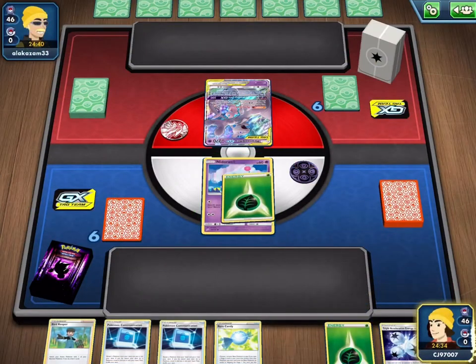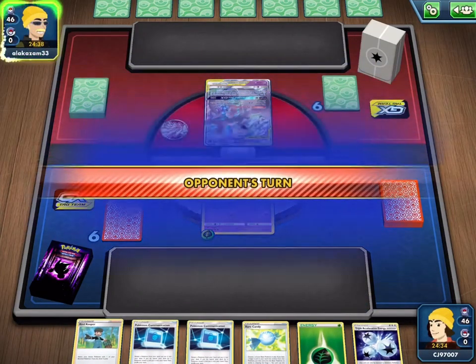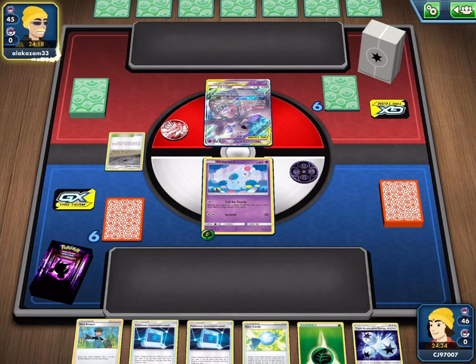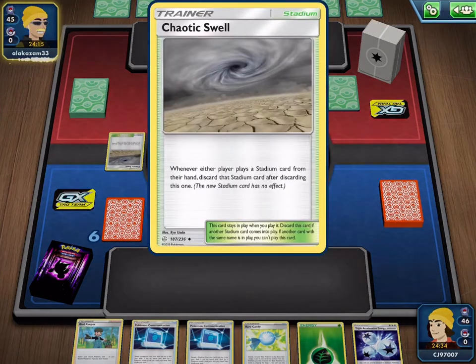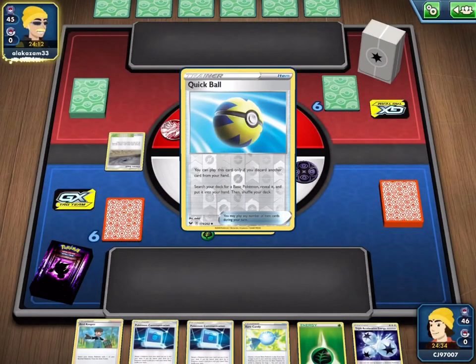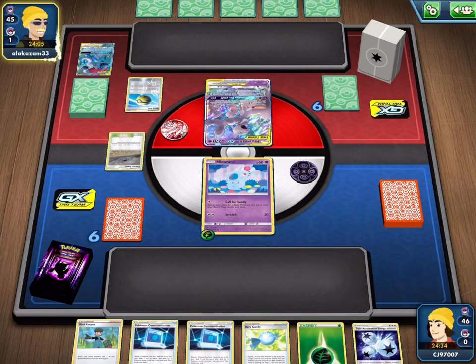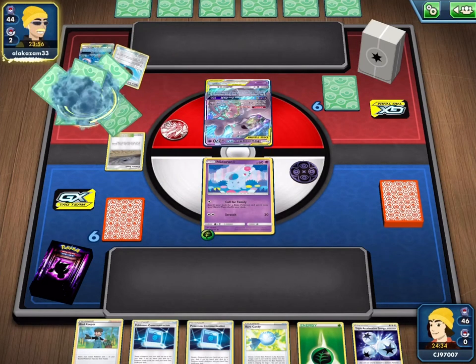We're going to be starting this game with a lone Needle Run in the active spot, staring down an opposing Mewtwo and Mew GX tag team. Definitely give my opponent some respect for playing Mew and Mewtwo considering the amount of Path to the Peak that's in the format right now, shutting off all of those rulebox abilities. The first card they play is the Chaotic Swell to counter Path to the Peak, so they're certainly prepared and they must just really enjoy playing Mewtwo and Mew.